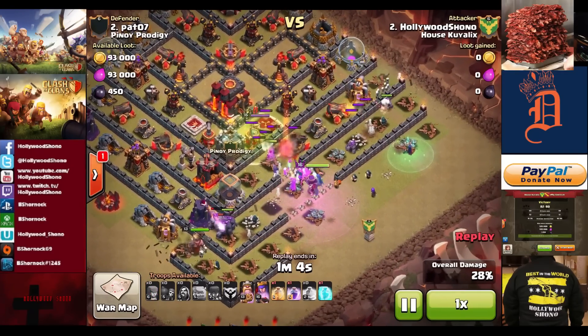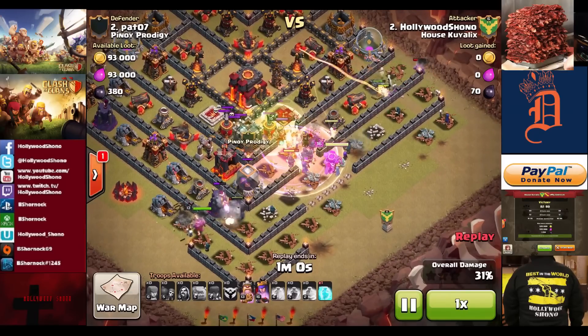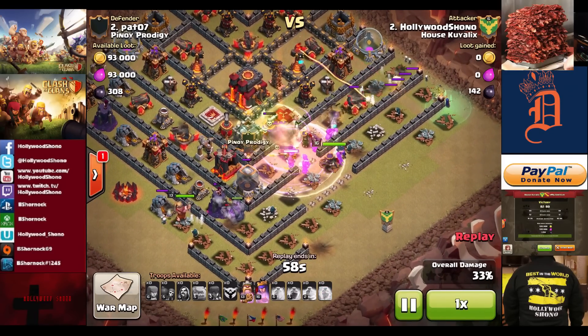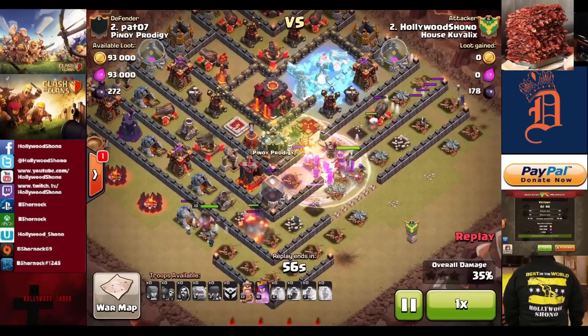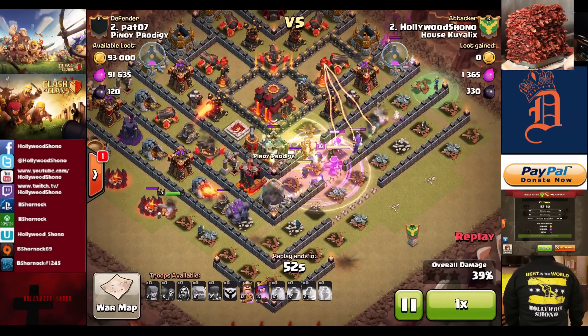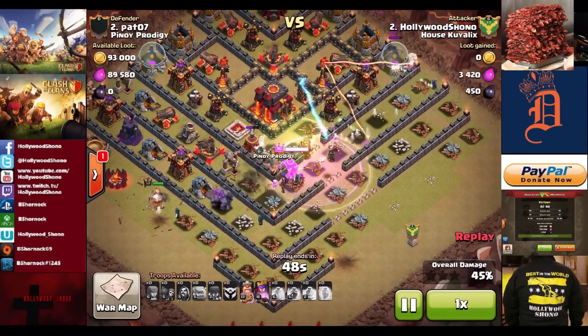The jump spell is down right on the sweeper, which will ensure that we get to the town hall. Wall breakers get the work done, and right there as you see the heal spell is well played, protecting the wizards, and the freeze spell is down just to prevent the wizards from getting shot at, so the troops can do their damage a little bit more.